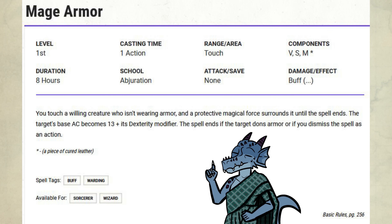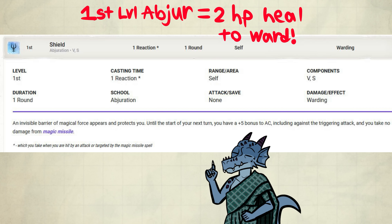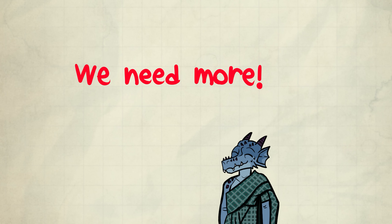But once it hits 0 hit points, you don't get to reap its benefits. Once you use the Shield spell to make an attack miss, it would refill 2 hit points if cast at level 1 — which is okay, but not incredible. We need more!